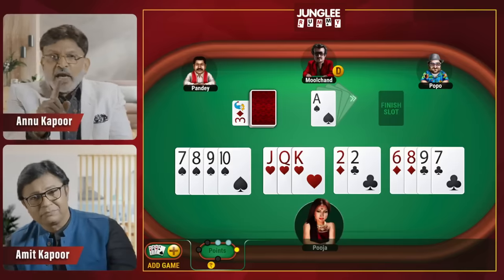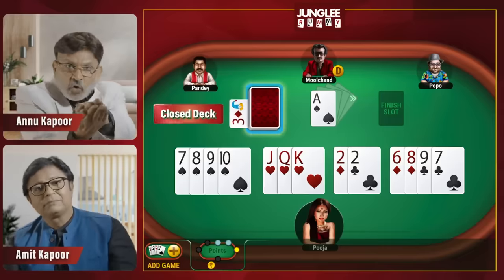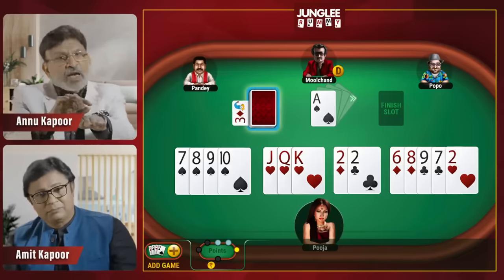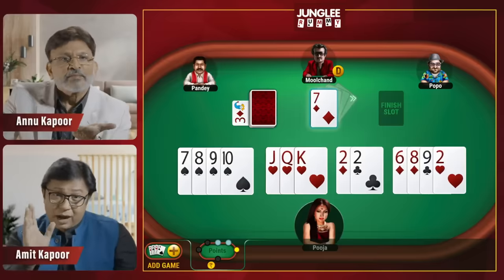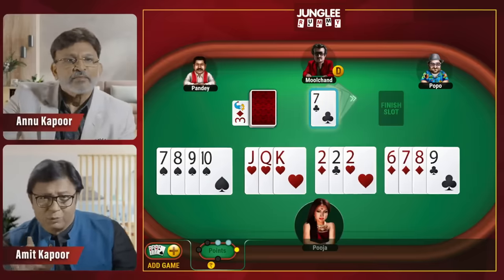Two decks will be in front of you. One will be the closed deck — you can tap here to take an unknown card. The other will be the open deck, where every player's discarded cards are visible — you can tap here to take the top card.